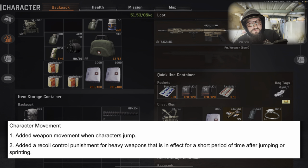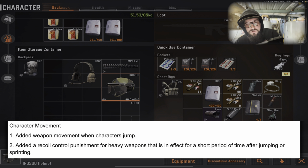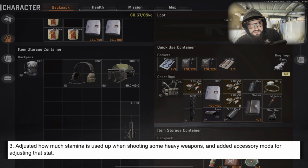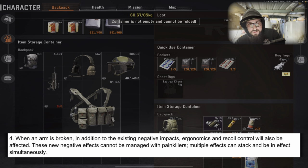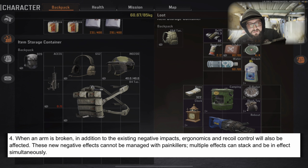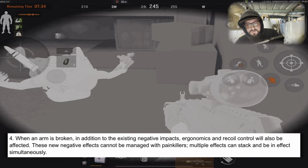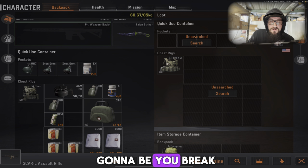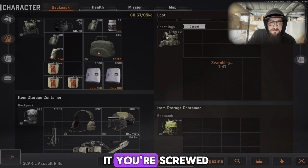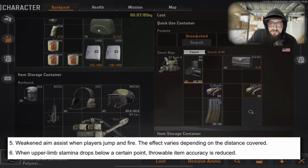Character movement: added weapon movement when characters jump. Added recoil control punishment for heavy weapons that is in effect for a short period after jumping or sprinting. Adjusted how much stamina is used when shooting some heavy weapons. When an arm is broken, in addition to existing negative impacts, ergonomics and recoil control will also be affected — these effects cannot be managed with painkillers and multiple effects can stack simultaneously. So if you break your arm and don't heal it, you're screwed.